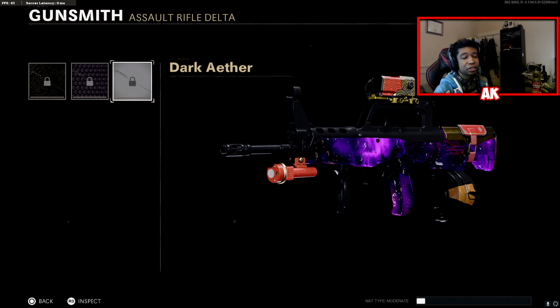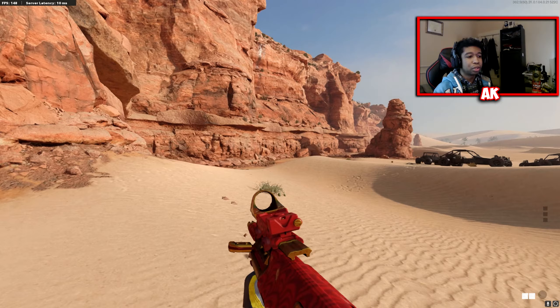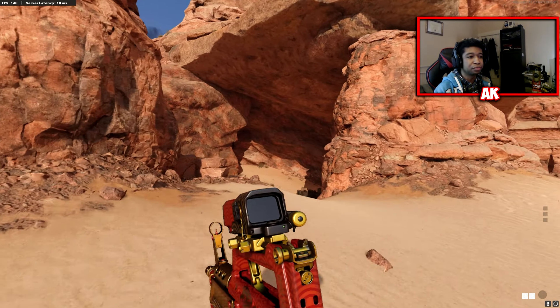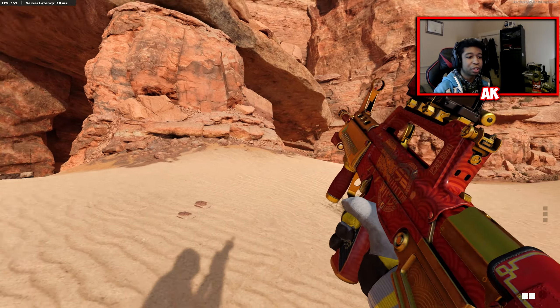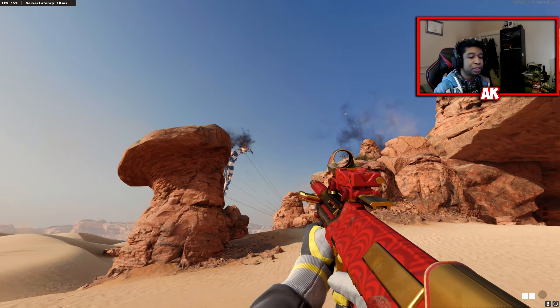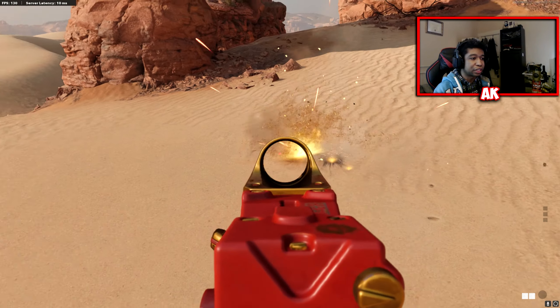We're going to go ahead and jump into a private match, followed by a game to showcase what both of these weapons look like. Alright ladies and gentlemen, we're now here in a private match showcasing the AUG. The gameplay that we're going to be showing after this is going to be specifically for the AUG, but we're going to be covering both weapons for those that are curious. Let's focus on the AUG first — here's the weapon camo and the tracers.